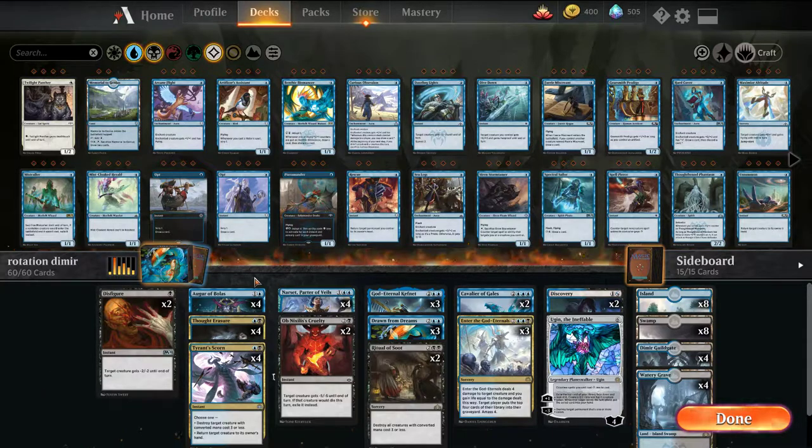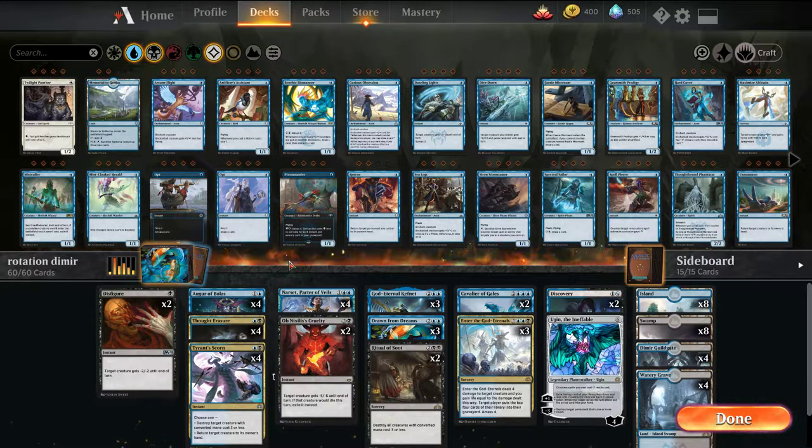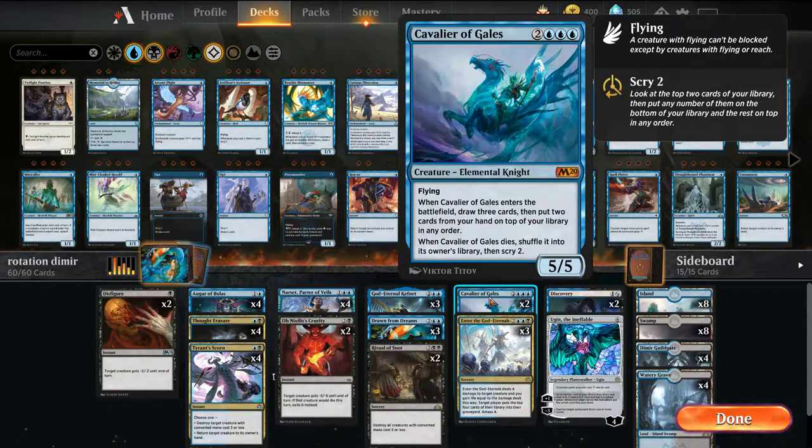I'm playing a creature package of Augur of Bolas as card advantage and an early blocker — if they bounce it with Teferi, there's still value. Kefnet, God Eternal is a hard-to-deal-with threat: if they kill it, it gets shuffled back third from the top, and it provides card advantage by letting us play instants and sorceries from the top of our deck for reduced costs. Then we have Cavalier of Gales, which imitates Kefnet — when it enters we draw three and put two back, and when it dies it shuffles back in.